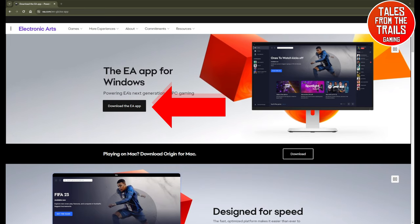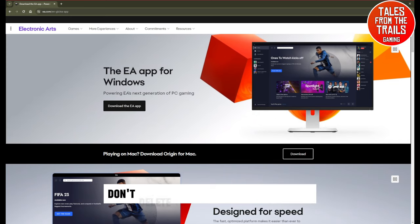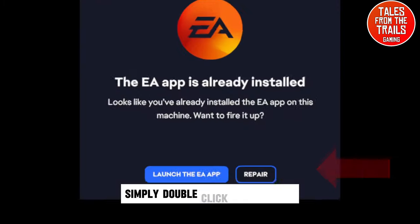What you need to do is go to the EA website — the link is in the description — download the app for Windows. Just download it, don't delete anything off your machine. Once it's done, you'll have the download file on your computer; simply double-click it to load it.